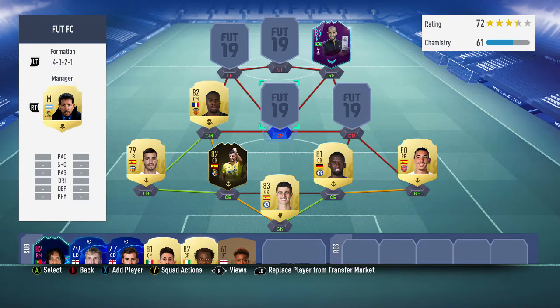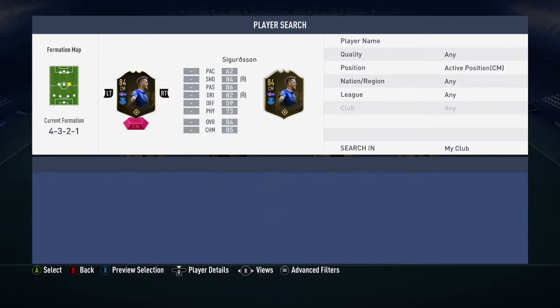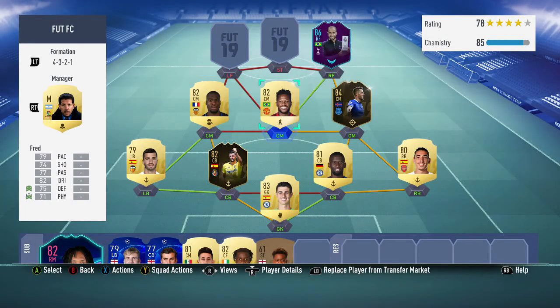In the center mid spots we have Fred and In-form Gylfi Sigurdsson, which is an extremely unexpected one. Fred is just on another level — every single time you play with him, he doesn't make a mistake. He's like Kante from last year but with better shooting. He's the meta midfielder in the Premier League this year: fast, can shoot, great at defending, and physical as hell. At about 30k coins, he's a perfect replacement for Kante, who costs 300k.